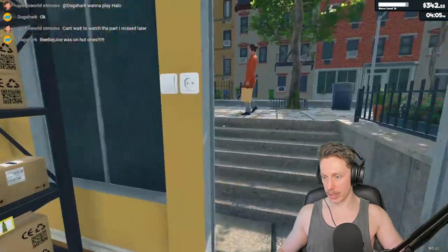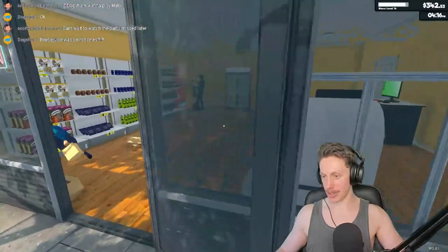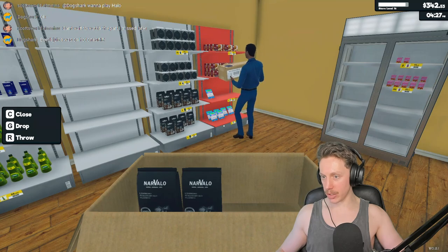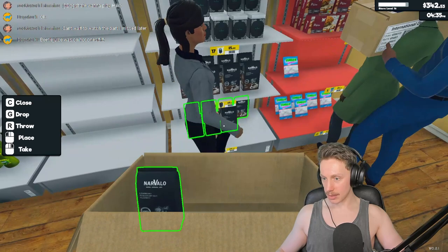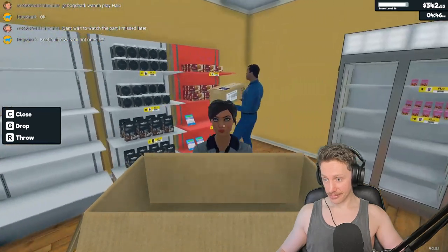We don't really need to memorize this storeroom layout because we're just going to move it again anyway. Wow, we've gone through a lot of peanut butter since we bought it — and apparently coffee too. What is this guy doing?! That is not where that goes. This guy's dumb as a brick.